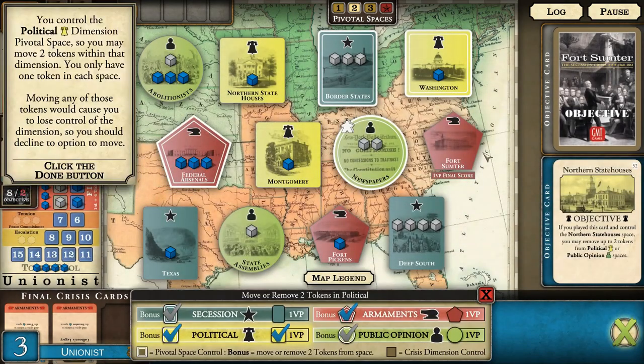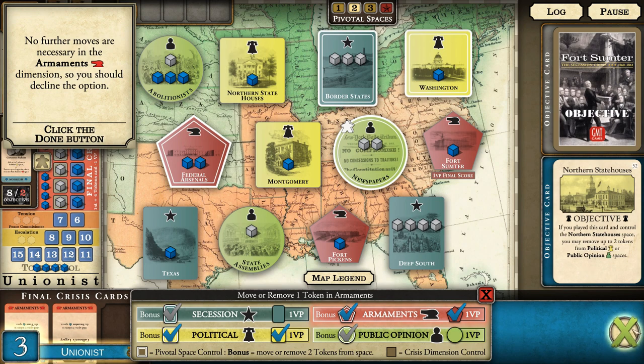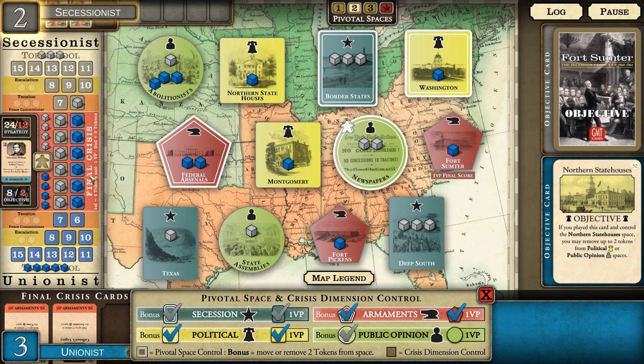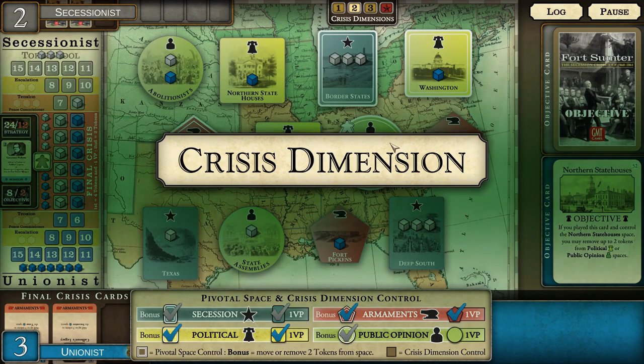Instead of going for the victory point from controlling secession, the opponent chose to remove our control of armaments, preventing us from gaining a victory point. Here's our pivotal space bonus - we can get it back. We control the political dimension pivotal space so we can move two tokens - let's move one back to Fort Sumter. The opponent used the secession dimension to remove my token from Texas, then used public opinion to remove two of my abolitionist tokens. They weren't able to control that dimension this round but are in a better position for round three.